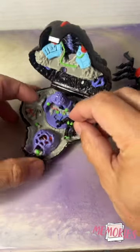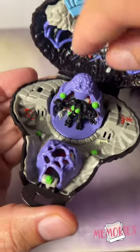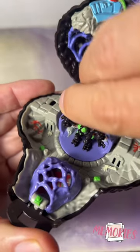On the inside there's this little area right here where Arachnoid, the main bad guy for the set, sits. You can spin it around and Max is on the other side, so it's kind of like a dungeon theme.